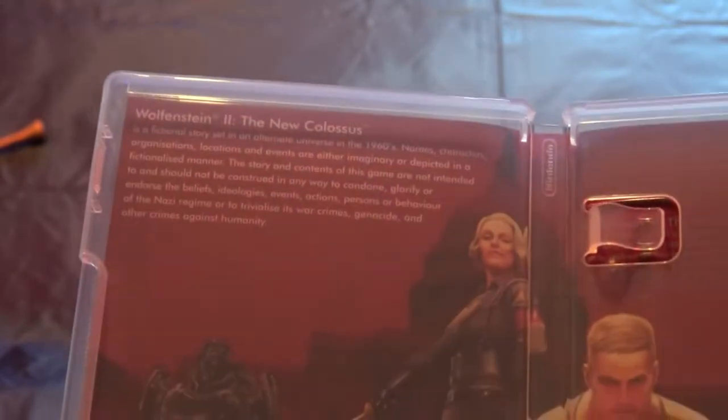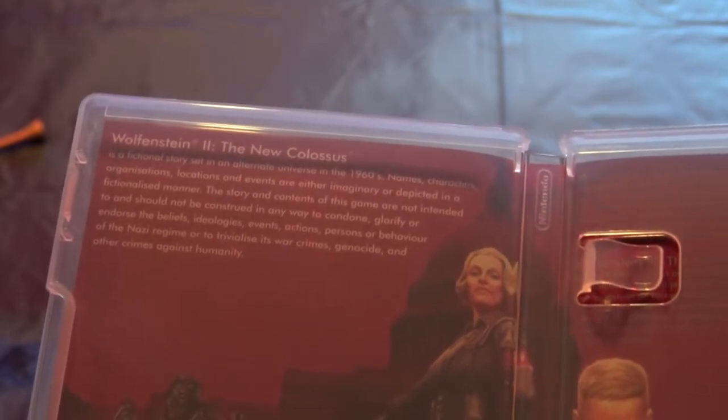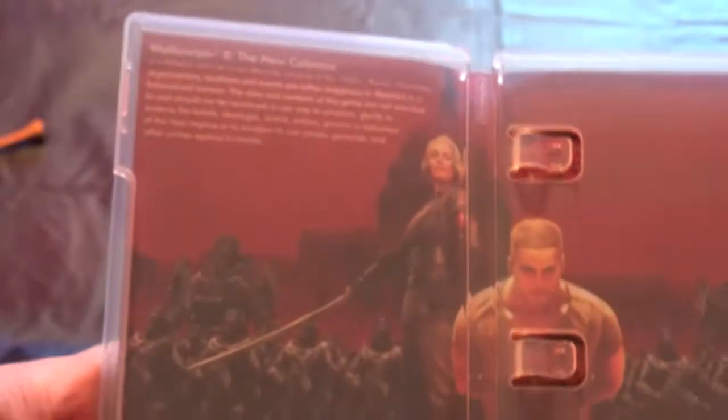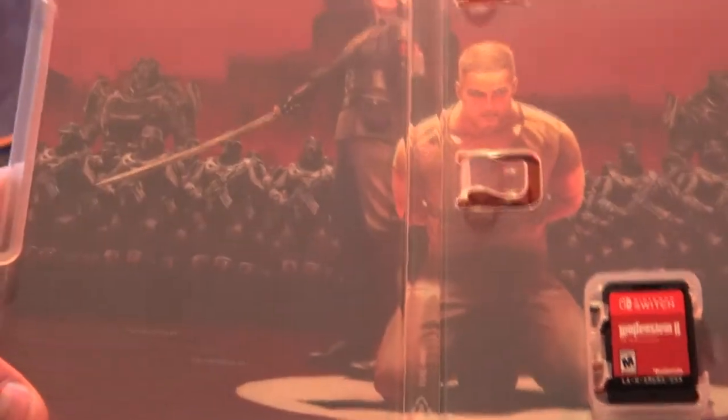It says: Wolfenstein II The New Colossus is a fictional story set in an alternate universe in the 1960s. Names, characters, organizations, locations, and events are either imaginary or depicted in a fictional manner. The story and contents of the game are not intended to and should not be construed in any way to condone, glorify, or endorse the beliefs, ideologies, events, actions, or behavior of the Nazi regime, or to trivialize its war crimes, genocide, and other crimes against humanity. Yowza — that's some pretty scary stuff there. Really nice artwork.